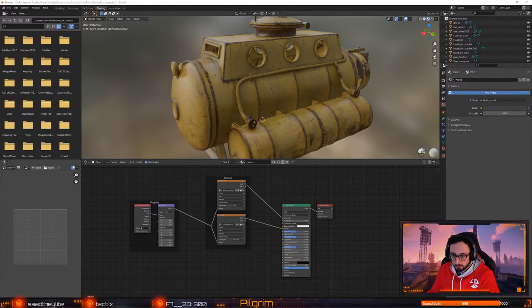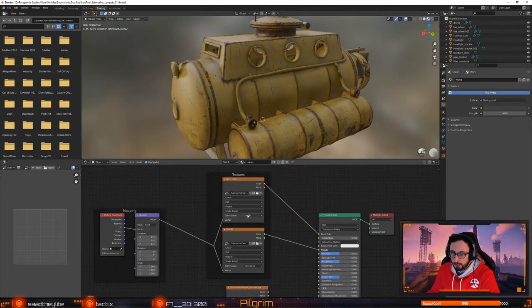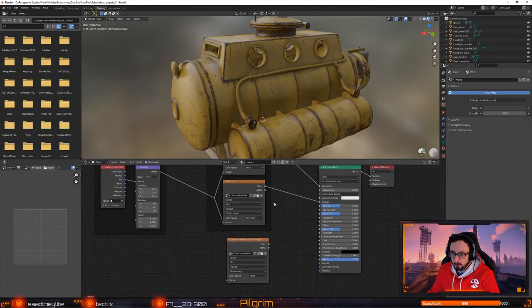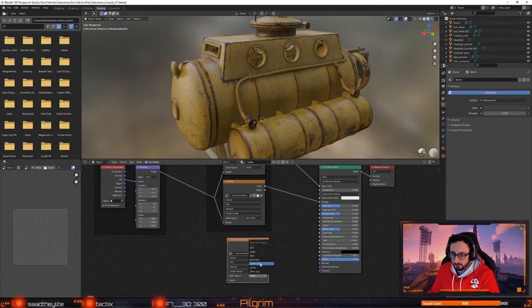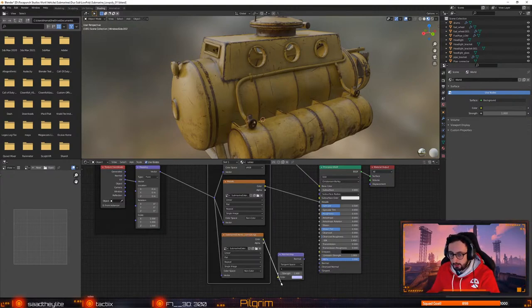Did it bring the normals in? No, it didn't. So it doesn't hook up everything straight away, which is fine. So with normals, anything but albedo sort of stuff, you have to generally set to non-color. Otherwise it just won't work. And with the normal map, just to let Blender know that it is a normal map.